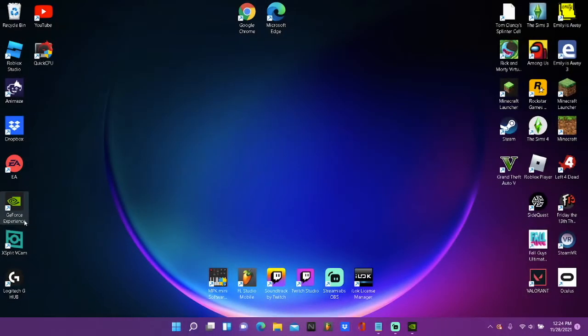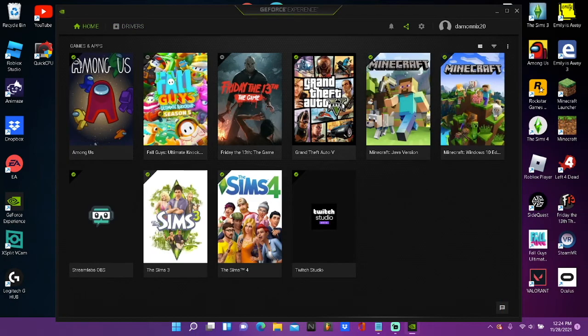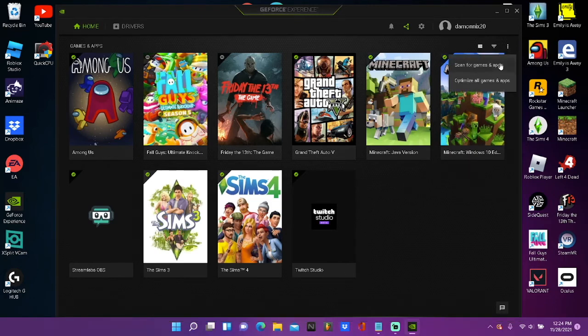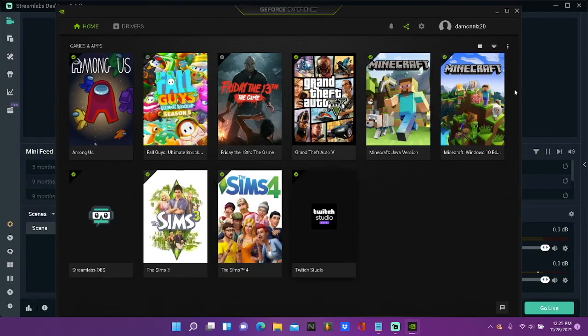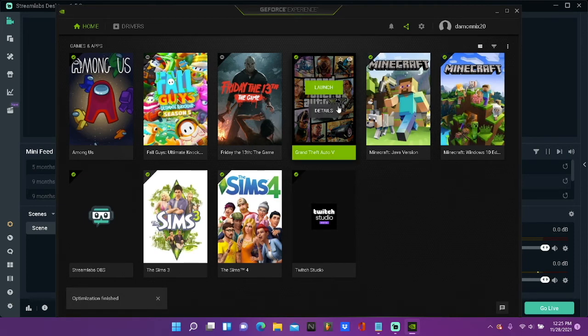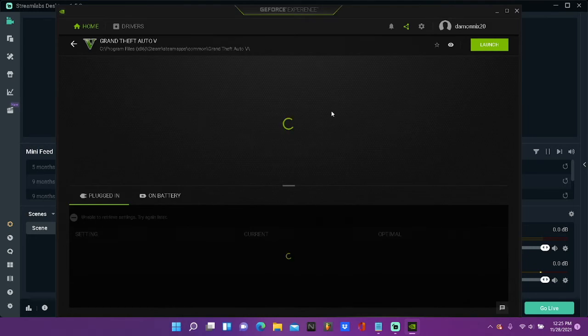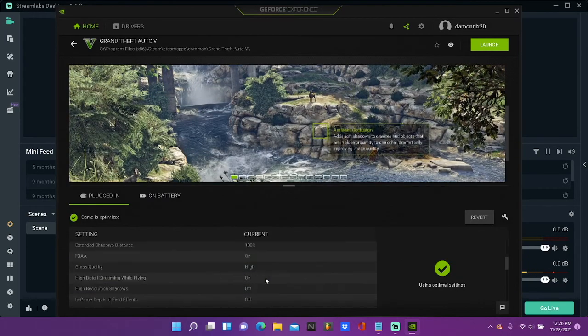You're almost done! Last step: head back to GeForce Experience. If you don't see any games, click the three dots in the corner and click 'Scan for Games and Apps.' Once the scan is done, click those three dots again and click 'Optimize All Games and Apps.' It'll say 'Optimization Finished.' Then click on 'Details' for GTA 5 to see the optimized settings.